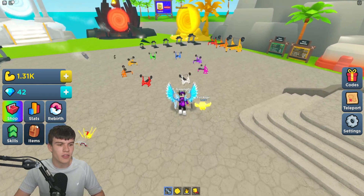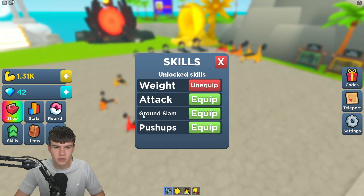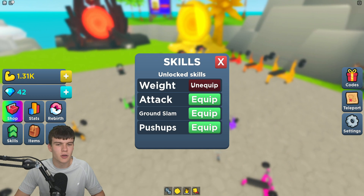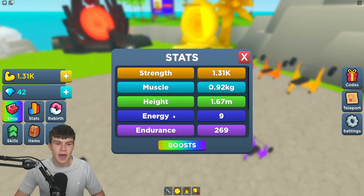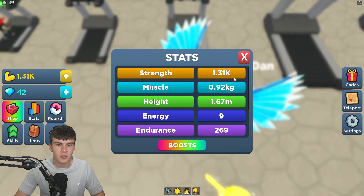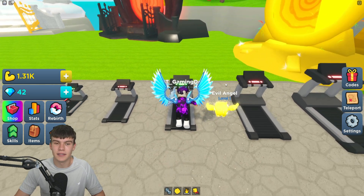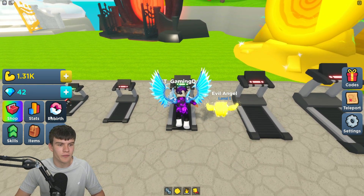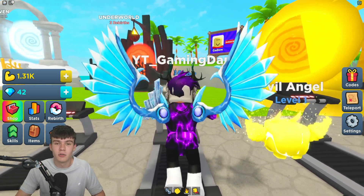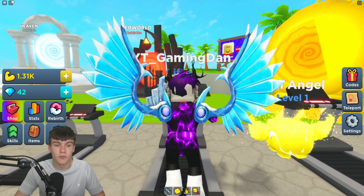There are treadmills — I wonder if that'll help us increase our walk speed. We've got skills: unequipped weight, attack, and wait — apparently we can equip all these at once. Looking at stats: I'm not sure what energy is — endurance maybe, like how much health you've got. Muscle is strength. I wonder if we get more energy from running on the treadmill — I'm pretty sure we do, because we just got a bit more energy from running, which is going to help us out since we were moving so slowly. Comment down below how much strength and how many rebirths you have in Training Simulator.